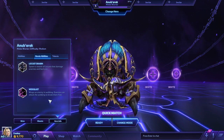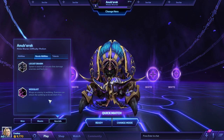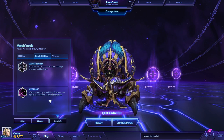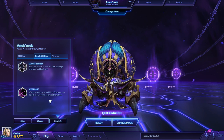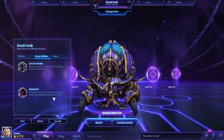Our other choice, Web Blast, isn't a bad ability, but I find you need a very well coordinated team to pull it off effectively. What you do is basically wrap up an enemy in a web, and you're effectively shutting them down for 8 seconds. Of course the web can be attacked by enemies on the other team, but with a coordinated team this is a great way to isolate that one hero out and remove him from the fight while you clean up the other ones.